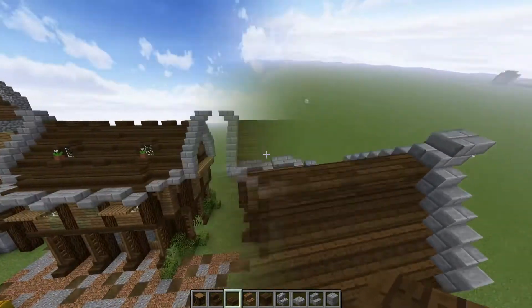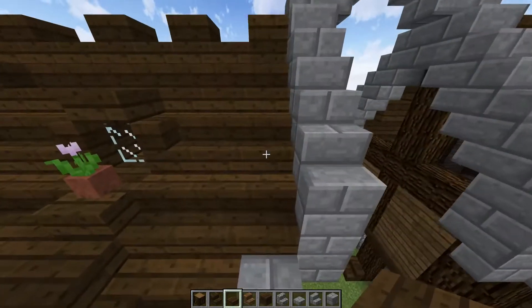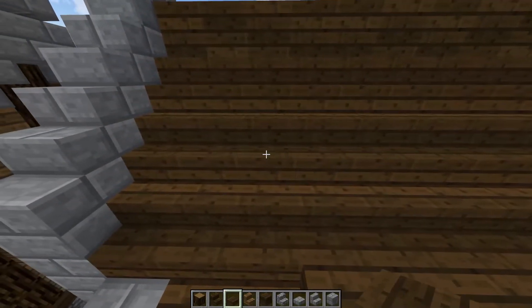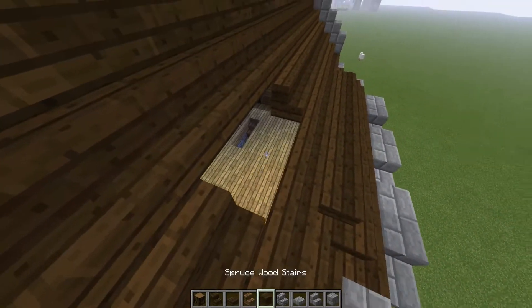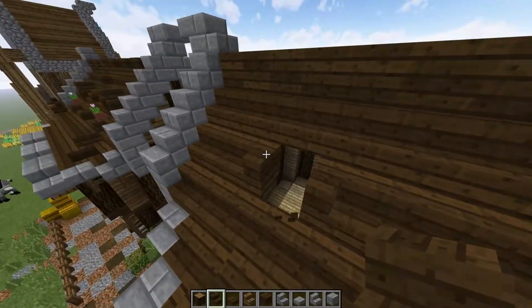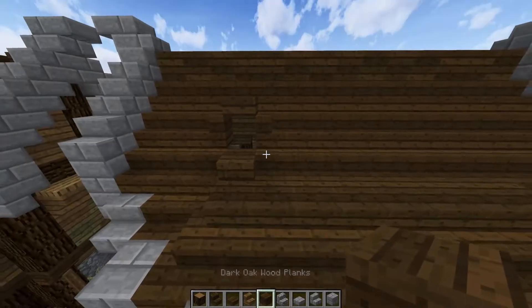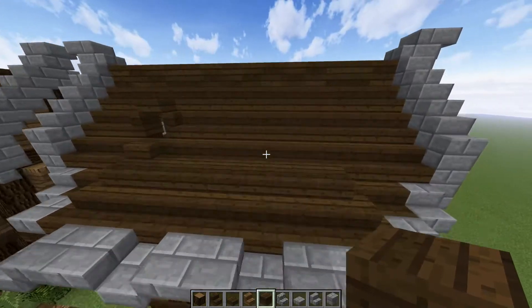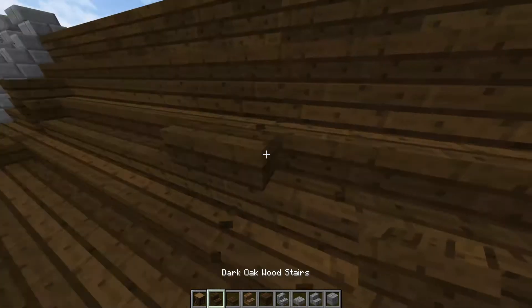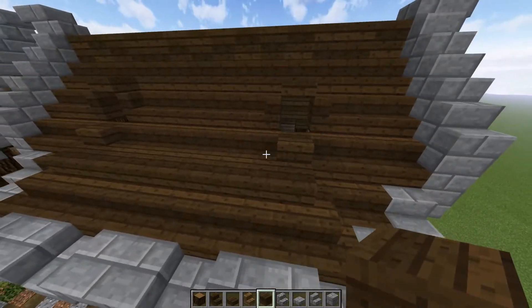Both sides of the roof are in, and now we can go ahead and work on getting a few more things detailed out. Count in on either side one two and three — break those three stairs right there. Place a full block in the middle for now, place the stairs back in, then grab a half slab and place that on top. Then grab your full block again and place that down below so we can place a flower pot in later. Do that on both sides. Now go ahead and place these stairs in like this — basically creates a nice little window frame right there.